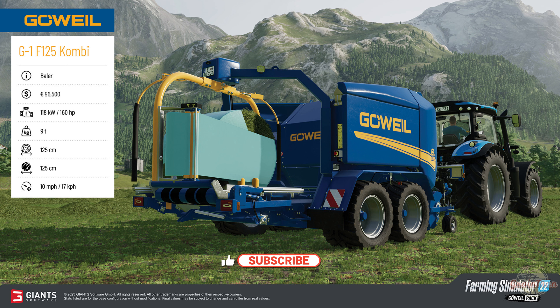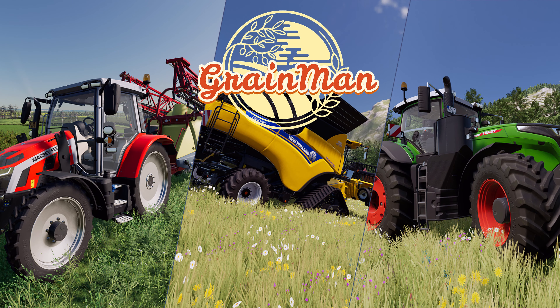The last one is a G1 125 Combi - it's a round baler with a wrapper on it as well. That's 96,500, needs 160 horsepower, weighs nine tons, can do 125 centimeter bales, and you can operate it at 10 miles an hour. I'm hoping these should be some pretty good additions to the game and I'm hoping to use these in my series. Many thanks for watching - hope you found it informative. If you did, give it a like and subscribe, and I look forward to talking to you next time. Many thanks!